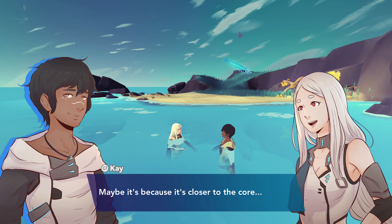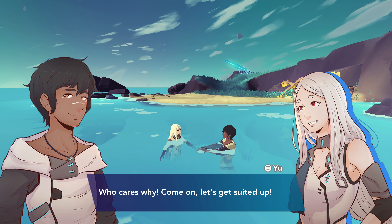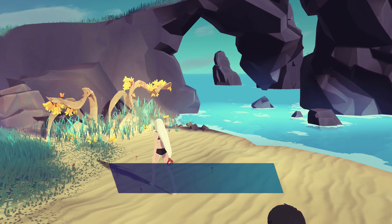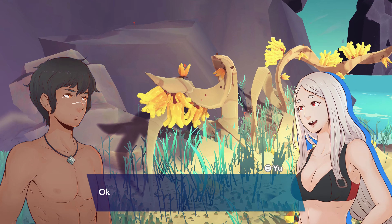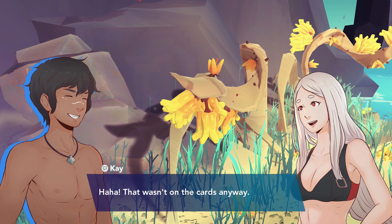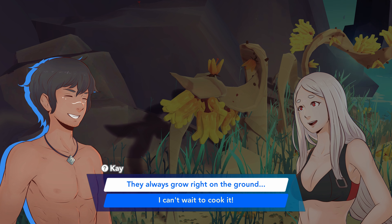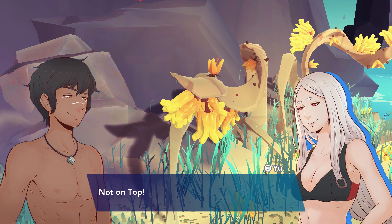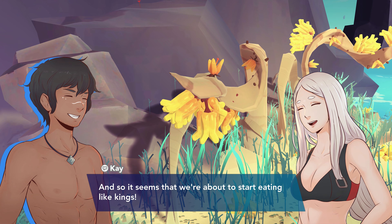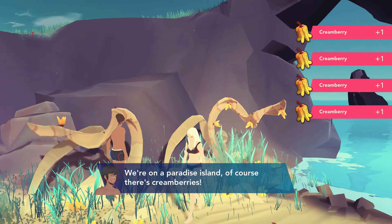It's so warm. Maybe it's because it's closer to the core. Or maybe it's sheltered from the winds above. Who cares why? Come on. Let's get suited up. This is a lot better. This is a good place to sit down, isn't it? It's perfect. Okay. That settles it. I am never leaving this planet. That wasn't on the cards anyway. I hear you. But they have cream berries growing right on the ground. Isn't that heavenly? They always grow right on the ground. Not on top. On top, you can only get cream berries at the luxury stalls, and they cost a bluting arm and a leg. And so it seems that we're about to start eating like kings. Cream berries. We're on a paradise island. Of course there's cream berries.